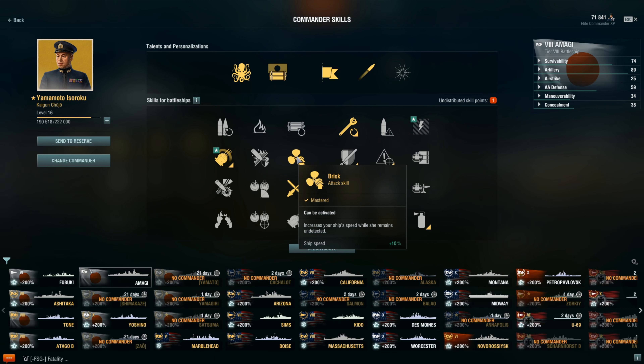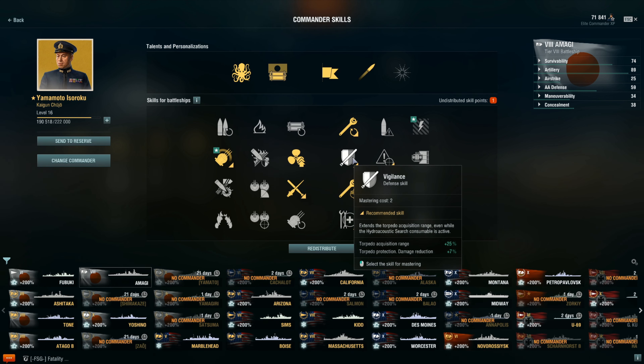For the second row, Grease the Gears is obviously something you're going to need. If you don't take this talent your play will be significantly hindered because the turret traverse speed even at base is very, very slow. This helps — it's still going to be slow even by the time you get to the Yamato, but it makes your life a little easier.